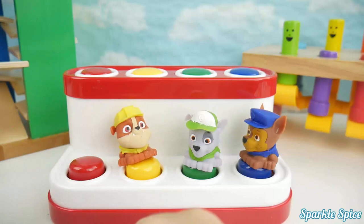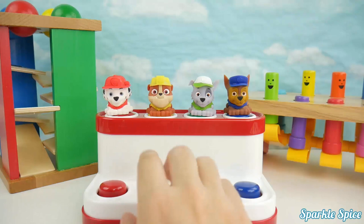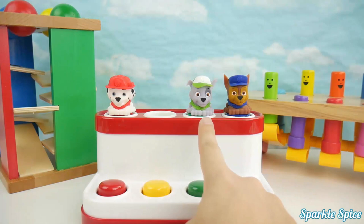4. This is Rubble and he's yellow. Bye Rubble. This is Rocky and he's green. Bye Rocky.